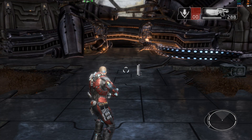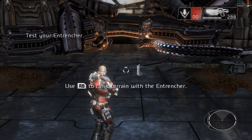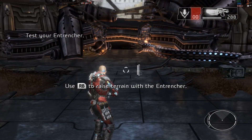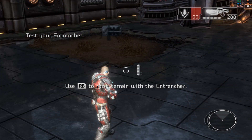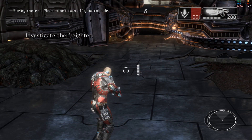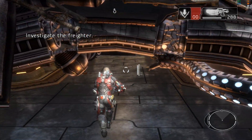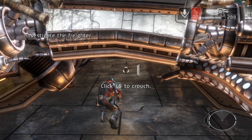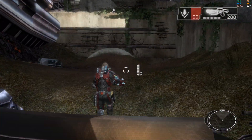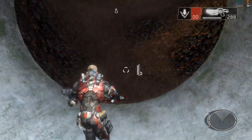Look around for some open ground. The Entrencher only works on dirt. Use it to raise the terrain. Nice. Colonel, the path is blocked. Brody, use your Entrencher to dig under.